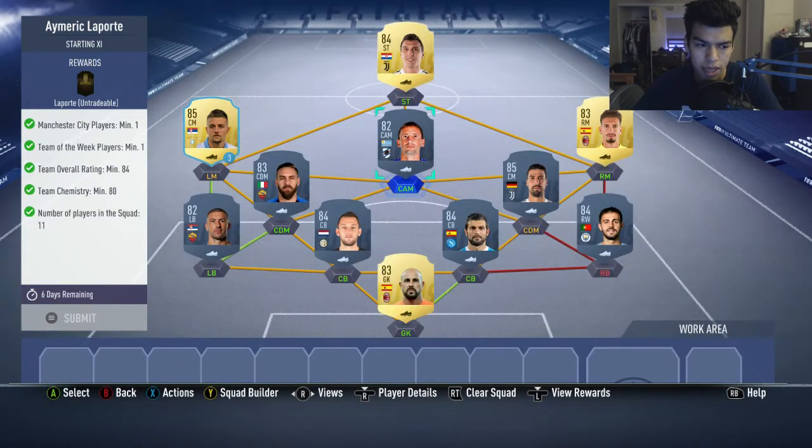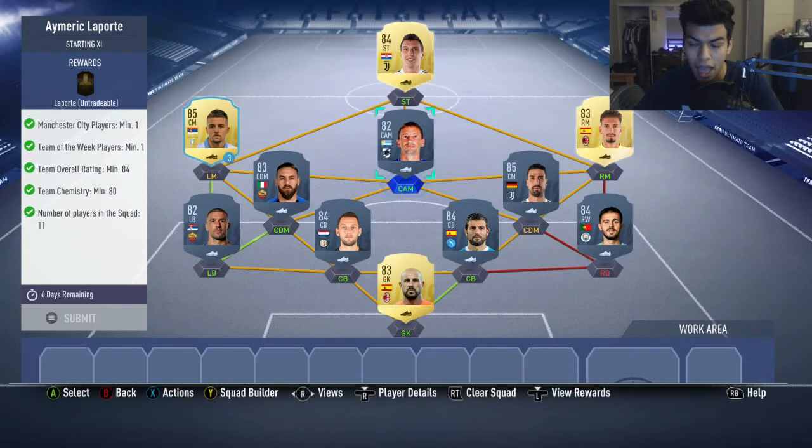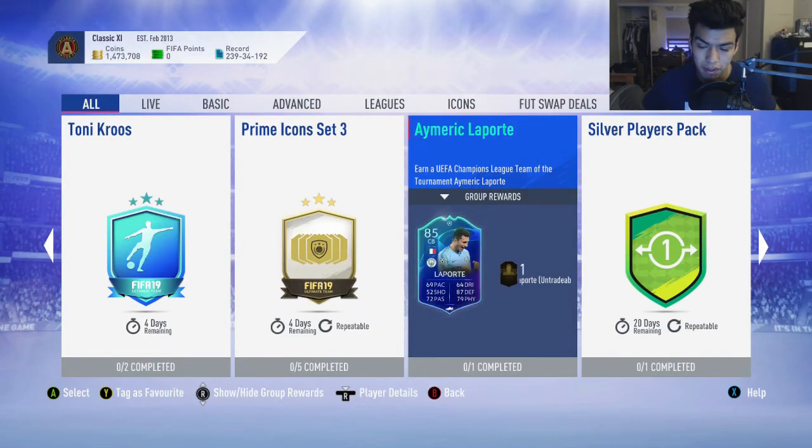That is all you need for this squad. It's pretty cheap — 60,000 coins. I mean, I wouldn't say it's cheap, but for the SBCs we have been getting it kind of is, but it's not really worth it. I wouldn't go ahead and complete it if I were you. Let me know if this video helped you by dropping a like and share this with your friends if they want to complete it as well. I'm pretty sure I'm going to be completing Tony Kroos though. Thank you so much for watching — I'll see you guys next video, have a nice day.